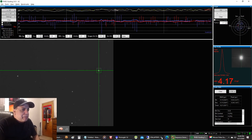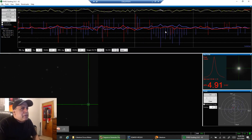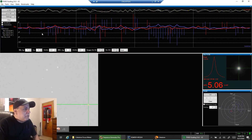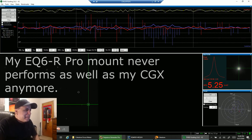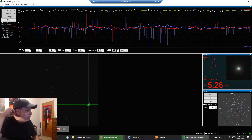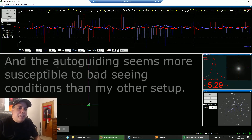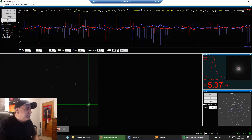Let's take a look at my EQ6R Pro — still 1.22. That's not terribly good. Did I just lose my guide star? I think we got some haze drifting in and out; I saw it on the radar. So 1.24 on the EQ6R Pro and 0.94 on the CGX.